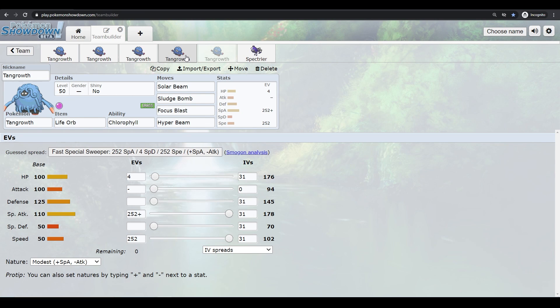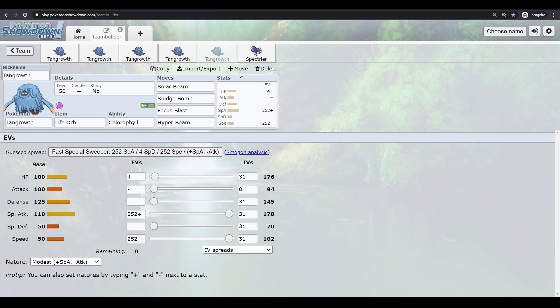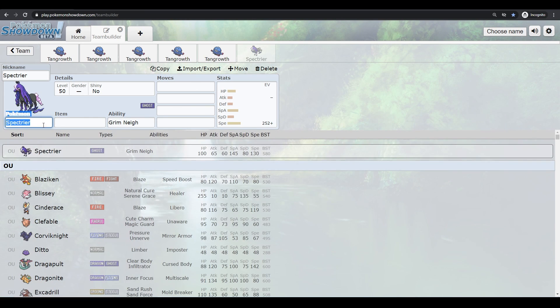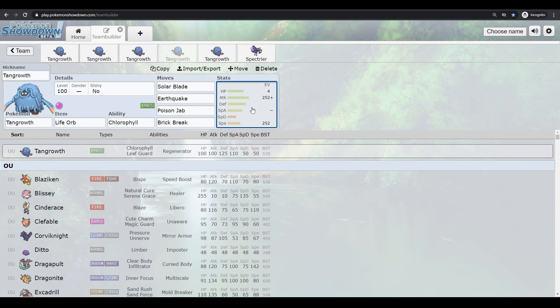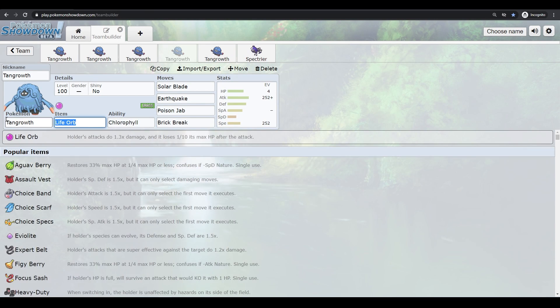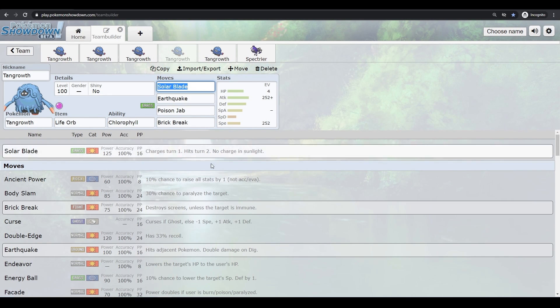This is a Chlorophyll sun set — max speed, max HP. As you can see, with max speed EVs you hit 102 speed, which doubles in sun to outspeed Timid 130 base speed Pokemon. As long as you avoid threats like Zacian or Zamazenta, you outspeed pretty much everything under that speed tier. Life Orb with Chlorophyll lets you outspeed and two-shot most things. Solar Blade is 120 base power with no charge turn in sunlight.